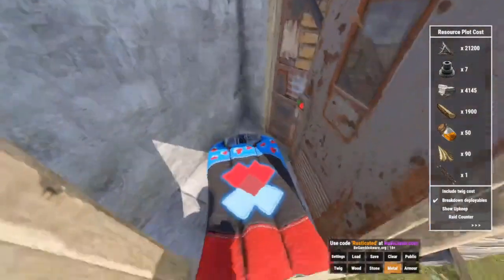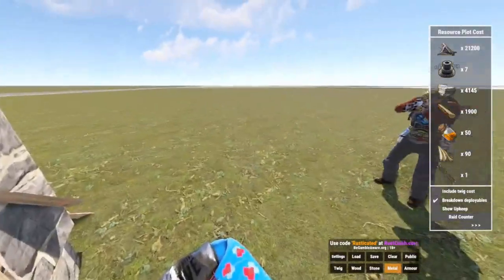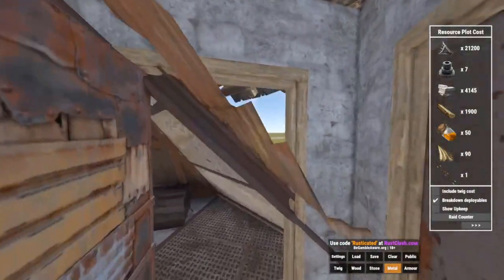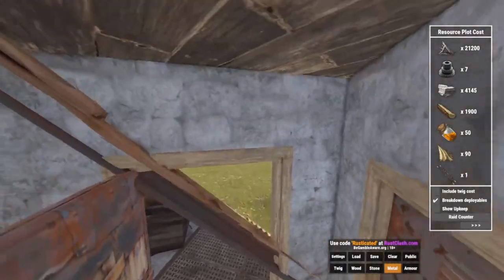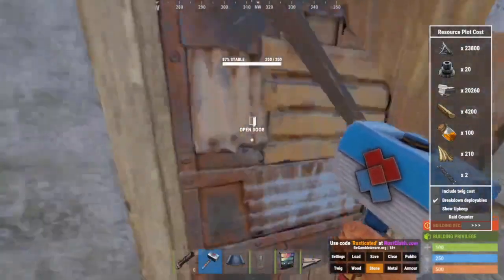Just coming in here. This is a trio design base. Well, someone's going to have to sleep outside. Our first feature: we can see outside to see if there's any door campers going in. I wouldn't like this. Right here.